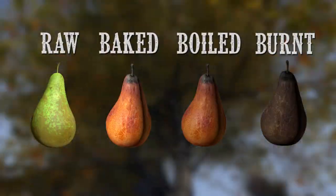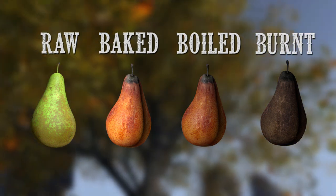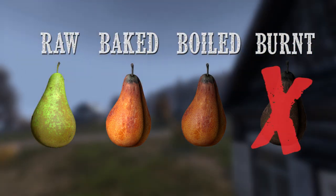Now there are four states of pears in the game: you got raw, baked, boiled, and burnt. Don't eat the burnt one — it's going to make you sick.